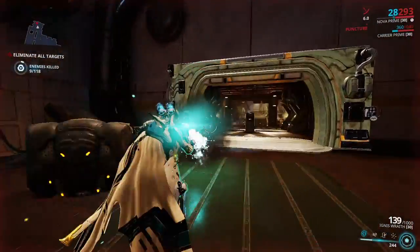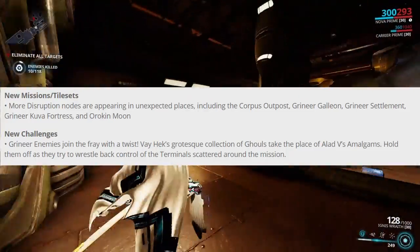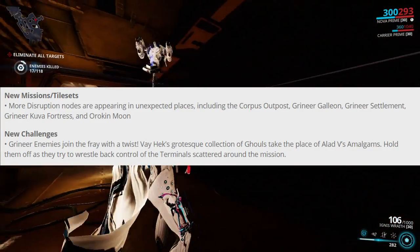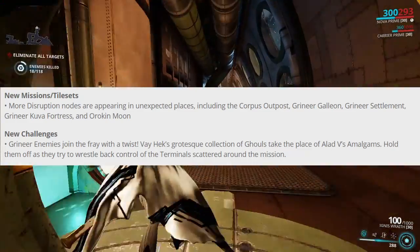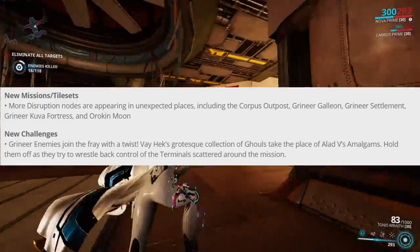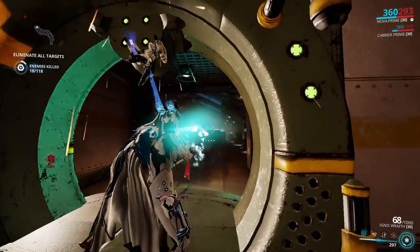The new Disruption missions are going to be found in the Corpus Outpost, the Grineer Galleon, the Grineer Settlement, the Grineer Kuva Fortress, and the Orokin Moon. There will also be new enemies and new Alad V enemies. Just go into any Grineer or Corpus planet and you will find a new Disruption mission — do those missions to get the Gauss parts.